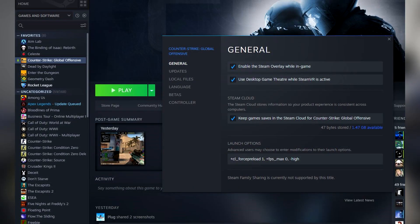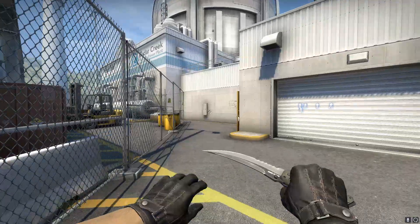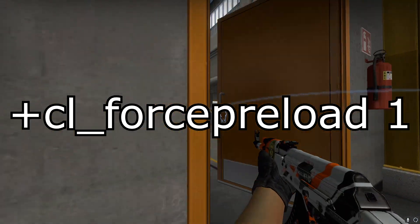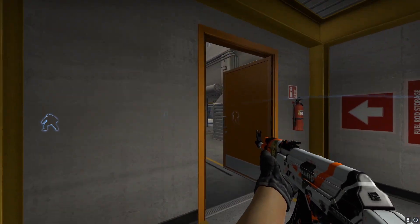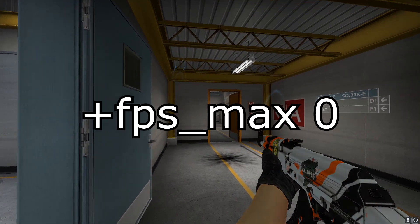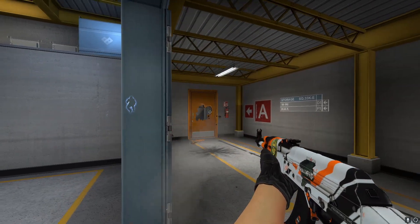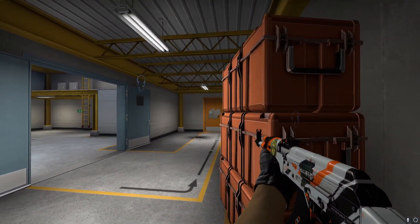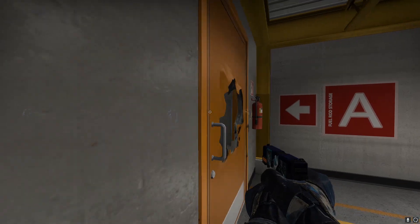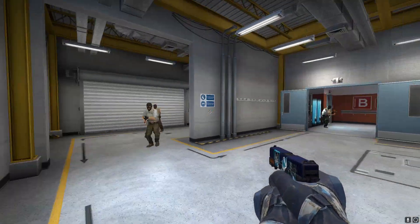Let's go over some launch options. These don't seem to have as big of an effect on FPS, but if you're on a lower end PC you might definitely see a difference. Starting with +cl_forcepreload 1 — this command preloads maps before you get in game and it might have some slight effects on FPS, but nothing too major. +fps_max 0 will make it so your FPS isn't capped at a certain value, even if you don't reach the max that FPS is set at by default, which I believe is 300. From my many years of using this command, I really recommend it and it's not going to hurt you and probably will give you a slight boost.